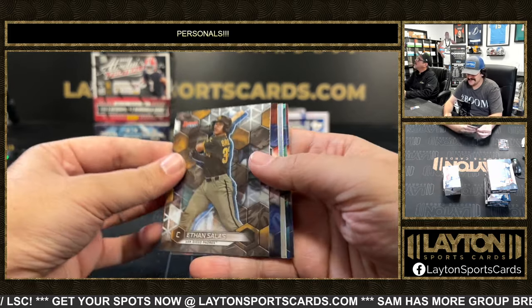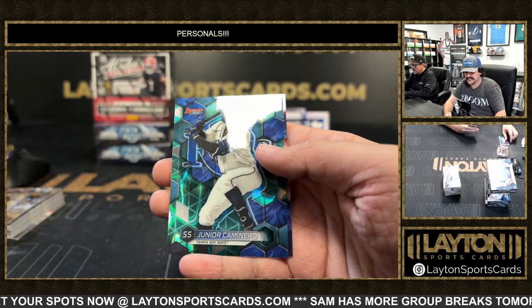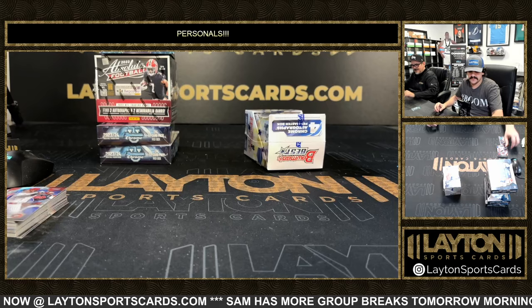I appreciate that. Good luck. That'll bring tomorrow with Forrest. There's a Michael Harris shellac and Junior Cammy. Junior Cammy for the Rays.